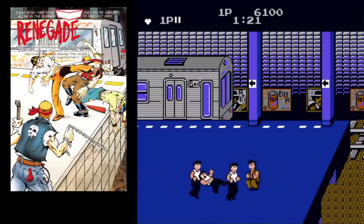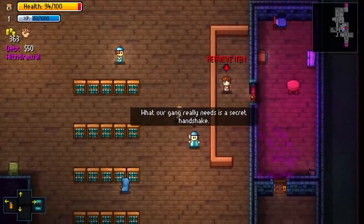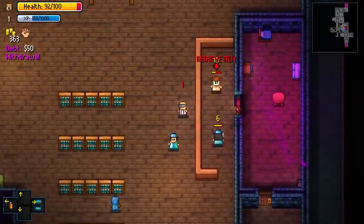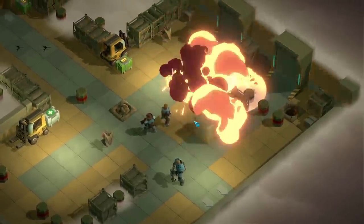The Nintendo Switch is full to the brim with games. Every week there are over 300 games on sale at any one time. That's where we come in. I'm James Amaro and every Sunday we go bargain hunting to help uncover the eShop deals worth picking up.